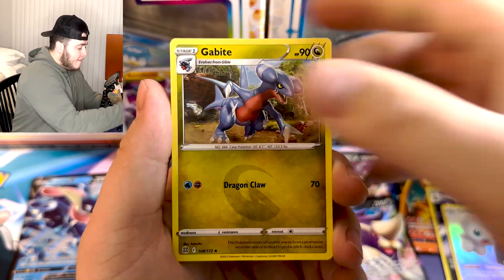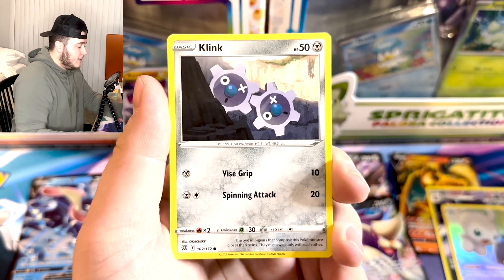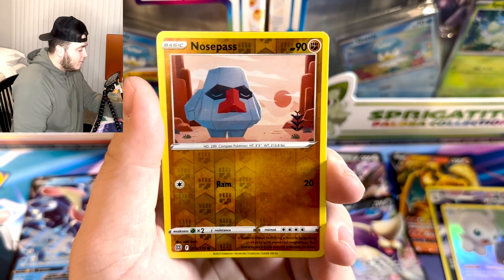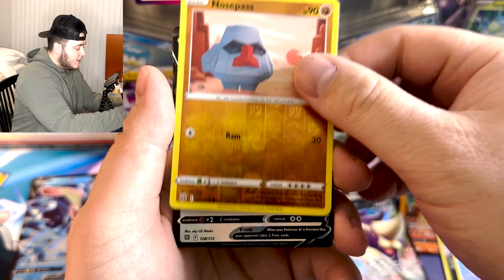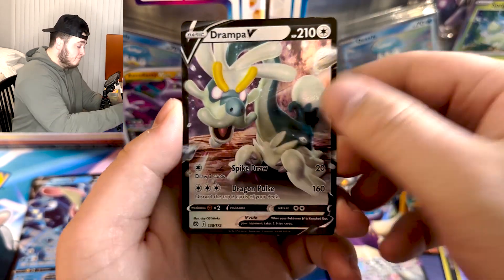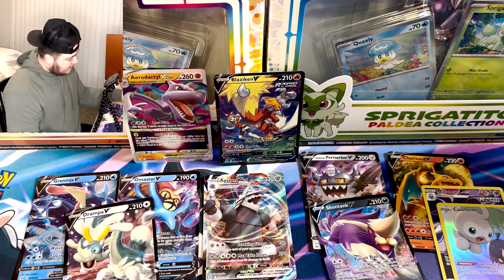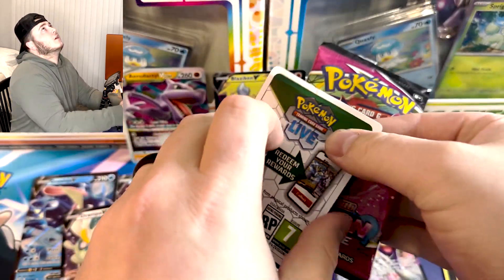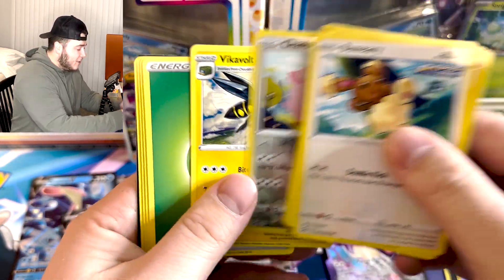Silver Tempest has been probably the worst set in this video — no shade, I like Silver Tempest, but geez. We are on our final six packs. Brilliant Stars, come on baby — change the game! Going metal energy and it's fighting. Some of our best packs ever have been fighting energy packs. Berry, Gabite, Axew, Nosepass, Snorunt, Klang, Dedenne — we've got a reverse and... something from Brilliant Stars. It sure is something — five packs remain.